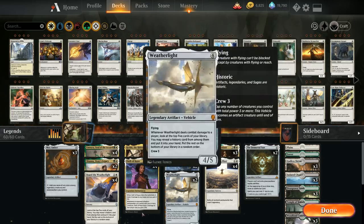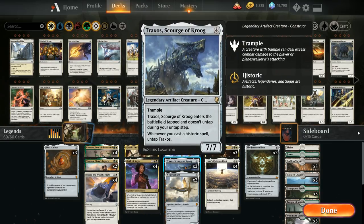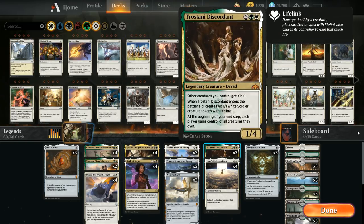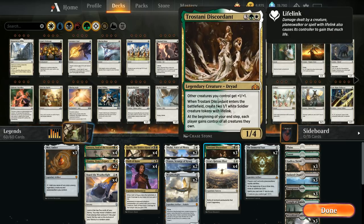Looking at our mana base, we have 3 copies of Mox Amber — a 0-mana legendary artifact that taps to add 1 mana of any color among legendary creatures and planeswalkers we control. If we control Emara or Shana in the early game it can ramp us into a 4-drop on turn 3. It doesn't make colorless mana so it doesn't work perfectly with Traxxos, but works great with Emara, Shana, Kathis, Shalai, and Trostani. Mox effects are historically very powerful, and duplicate Moxes ending up in the graveyard easily fuels Kathis's second ability.